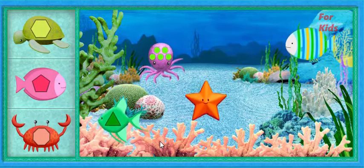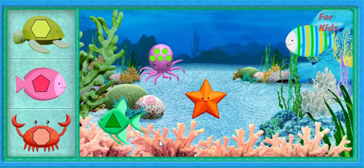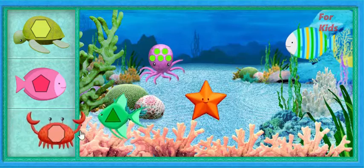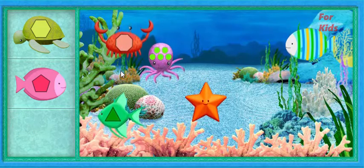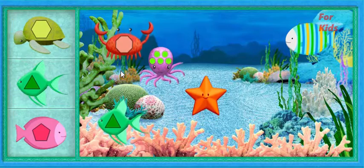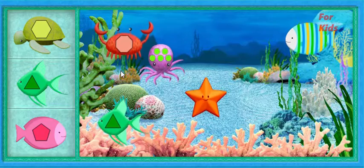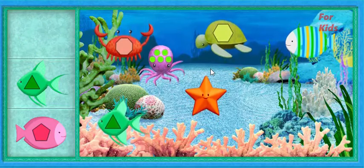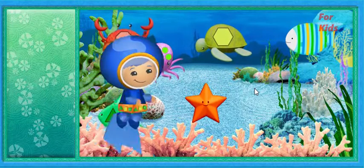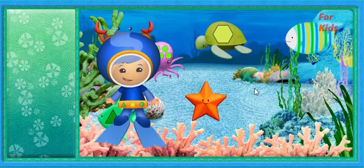Next, we need to find a sea creature with a shape that has eight sides. You found a shape that has eight sides. The next sea creature we need to find is one with a hexagon. Yes! You found a hexagon. Umi friend, you're great at finding shapes. Thanks for all your help.